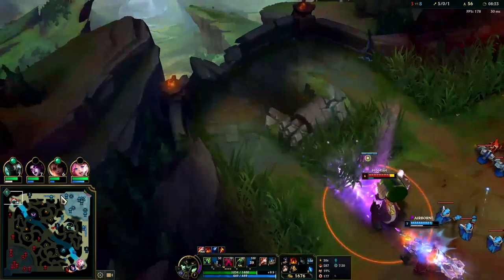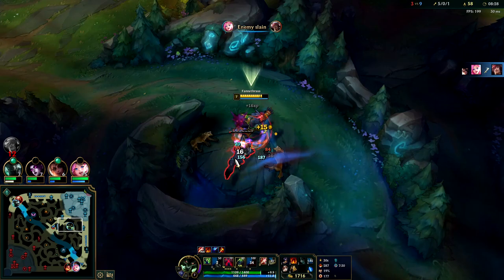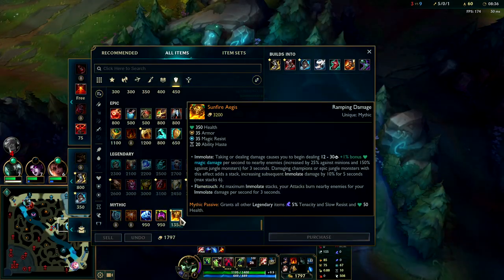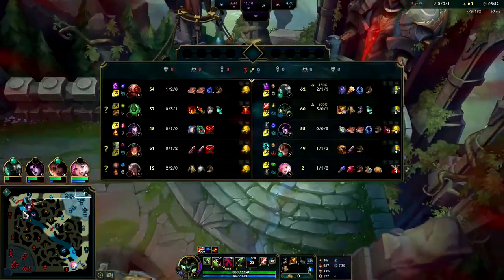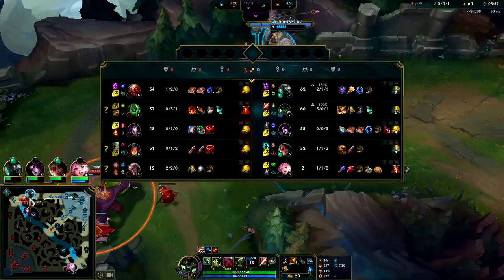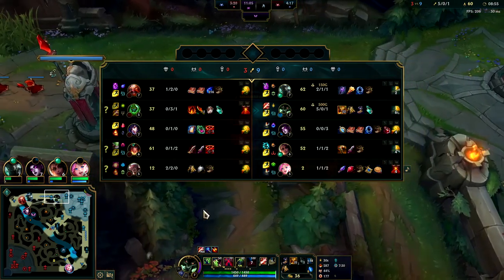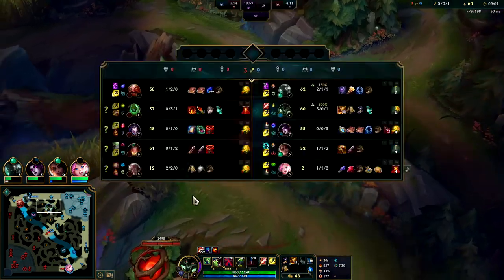What we need to start doing is going for objectives - dragons, heralds - after a successful gank or if we know where the enemy jungler is. I'm going to reset right now. We could push for dragon here; I'm sitting on a massive Sunfire Aegis purchase, it's going to make us enormous. I'll go ahead and build for Merc Treads - they're super magic damage heavy with triple magic damage and their only AD is Sivir. The only CC that Merc Treads are going to help me against is basically Gragas slow and Ari charm.